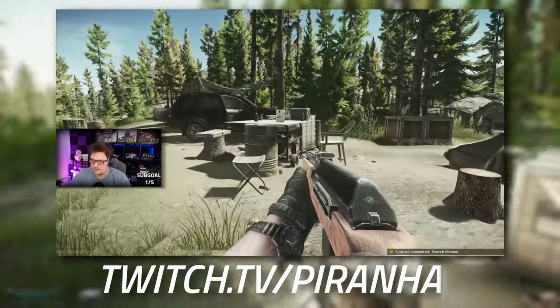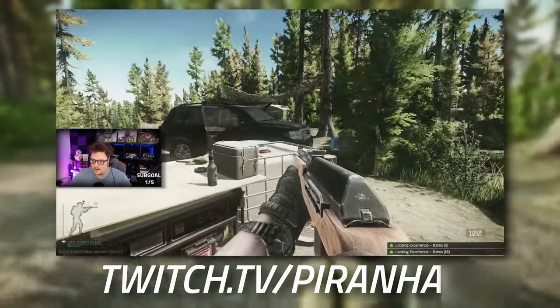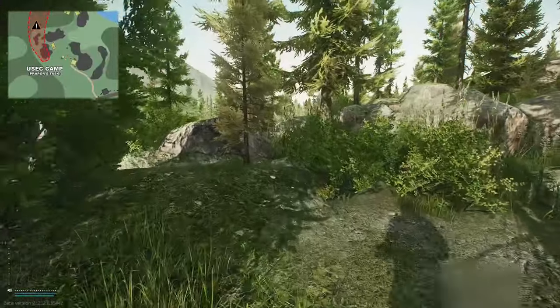Here we are - this is the USEC camp. Just walk up close to these two trucks; normally that's where I get it triggered, and then that's it done.